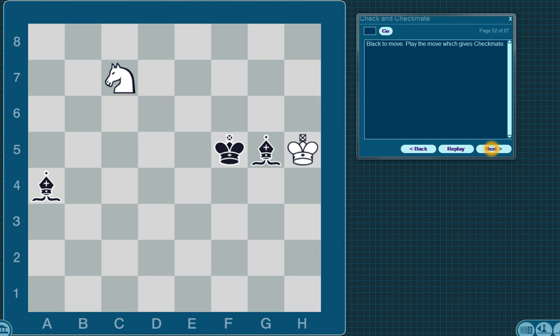Black to move. Play the move which gives checkmate. Now this one is going to be a little bit more difficult. White is not in check. This square here is being protected by the king, and in fact all three of these are, so the king can't move here. You'll need to find a way to put the king in check. If you were to put the bishop here, the white knight would capture. So black would have to put the bishop here, attacking the king and creating a checkmate.